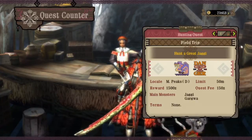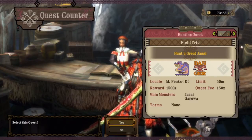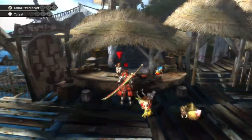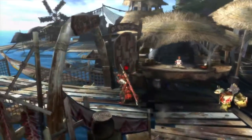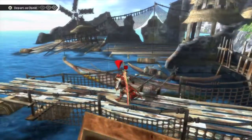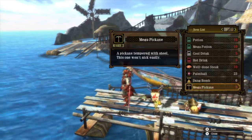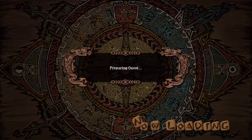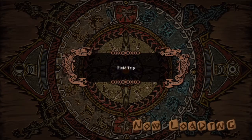Now it worries me that there's a danger symbol - that means there's going to be some other big monster that's going to get in my face. Possibly another Ludroth because it's in the mountain peaks, or it could be a pink Rathian that I briefly saw in one of the gathering quests. I've eaten food that's given me defence up medium so I'm not worried about that. I do have dung bombs on me, so if I hit another monster with them it has a pretty high chance of it running away. Also if I sound a bit congested, it's because I am.